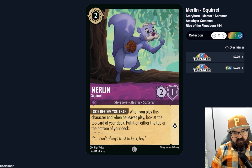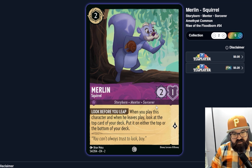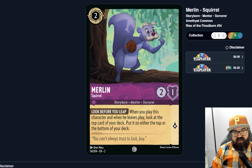Merlin the Squirrel — two cost, two-one. Look Before You Leap: when you play this character and when he leaves play, look at the top card of your deck and put it on either the top or bottom. He does it twice — when played and when he leaves or gets bounced. But is that action strong enough for a two-one? Probably not, even doing it twice. In an Amethyst deck that has so much card draw, just checking the next card in your deck doesn't seem super strong. He might also be a shift target which would add some strength, but looking at this card alone I'm not sure I love it.